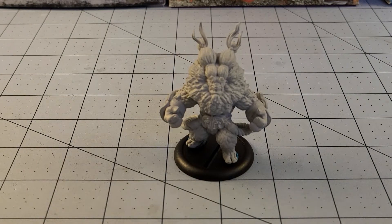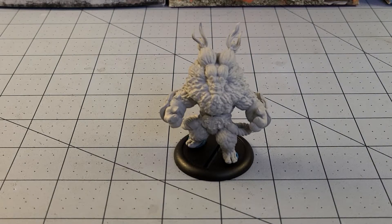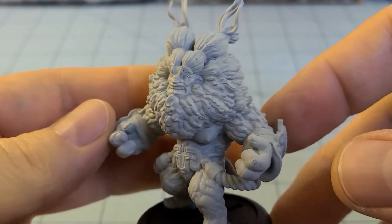Hey everybody, welcome to Obscurities in Miniatures, and we're back with yet another Cobra Mode release that I can barely attempt to pronounce the name. I swear, lately it's between Battle Yak and Cobra Mode for giving me the most obnoxiously fun complicated names. In front of us today we have the Shui Ren Adept — if I'm saying that right — Shui Ren Qi Wang Mu. I don't know, I don't speak Chinese.